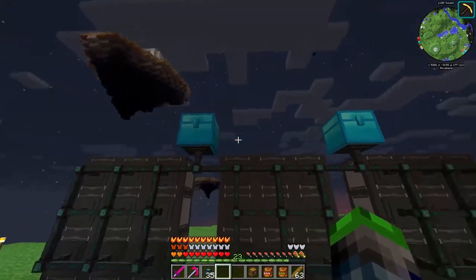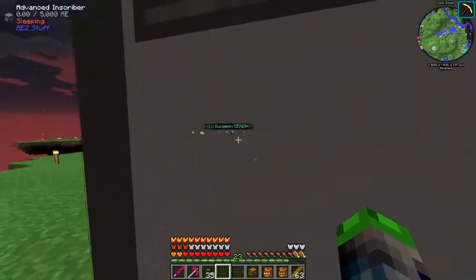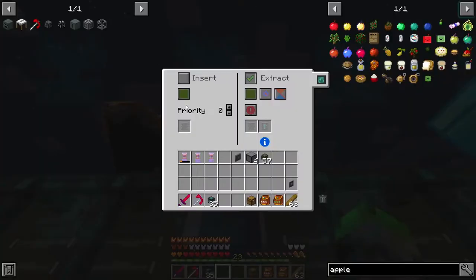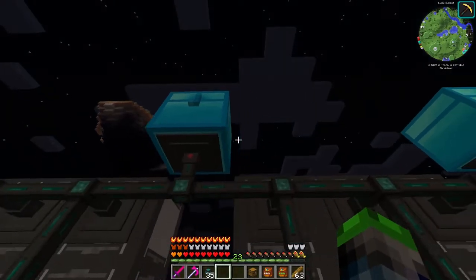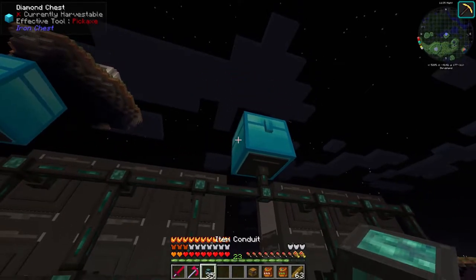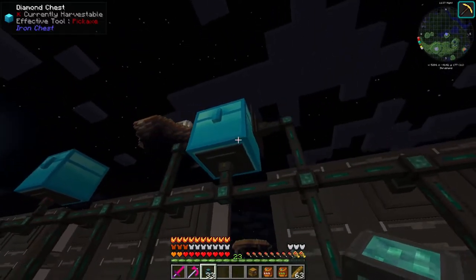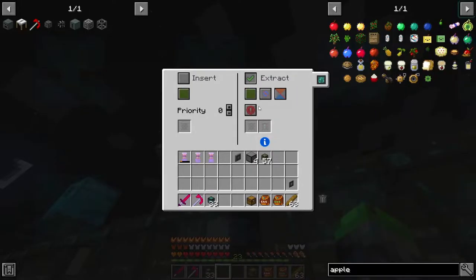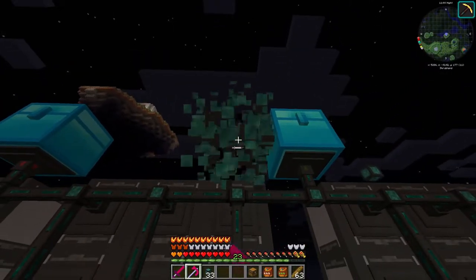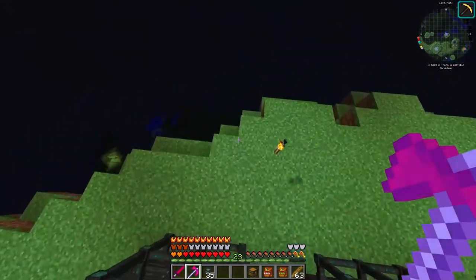We could swap these out with ender chests, but we just need to get everything that we need into here. We're going to need an input and an output. We're going to go to the very last one which is red and insert on this one - so that will be our input chest. Then this will extract on green, but we're going to have to put a few of these on it.